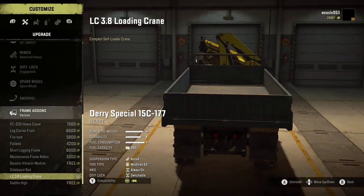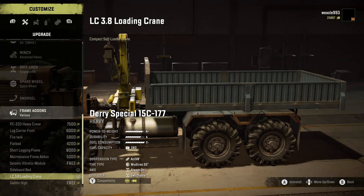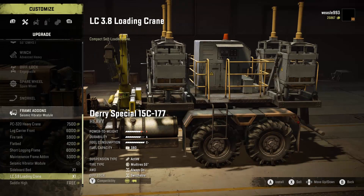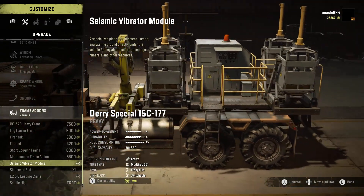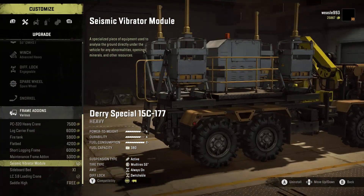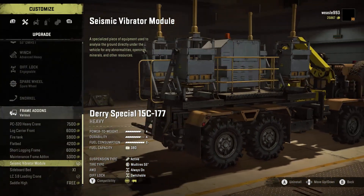The Dairy can also now have both a crane and a bed, which is nice. And I don't know if this combo is supposed to work, but you can actually have the crane and the seismic vibrator on at the same time. I don't know if that'll get fixed, but it does look like it has enough space — it's a pretty long truck.